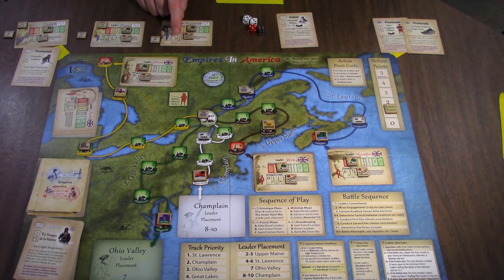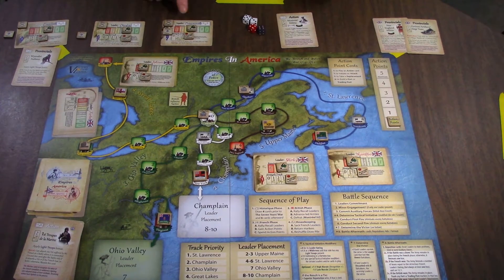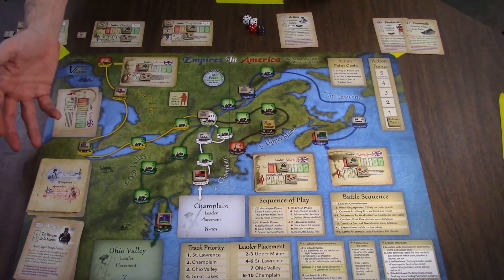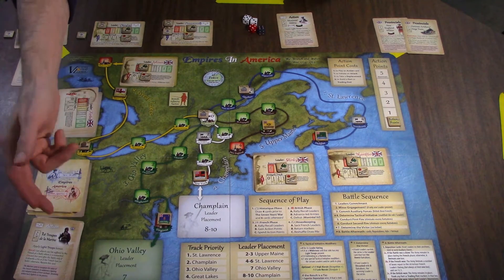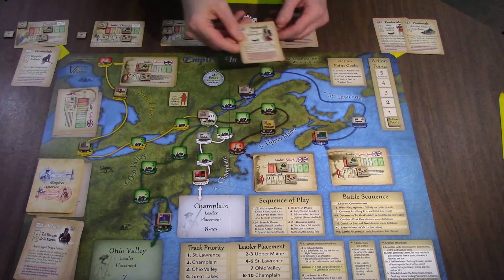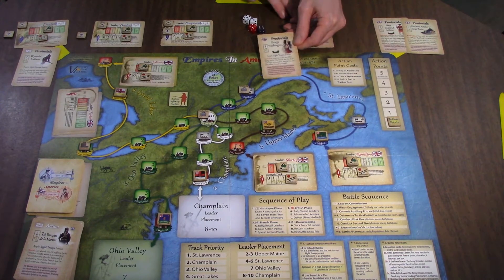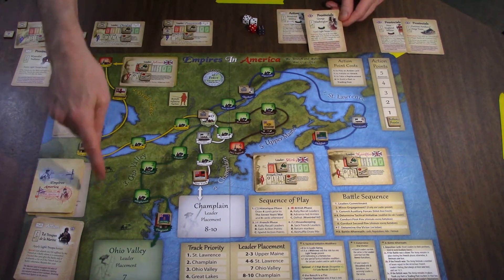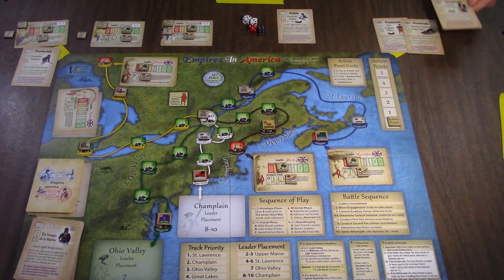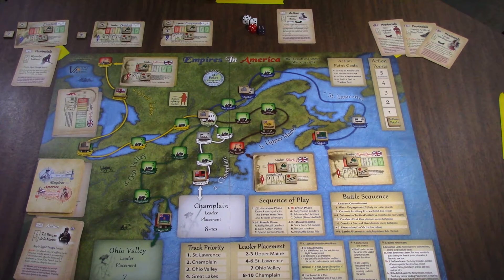Once per turn as an action, Bougainville lets me do what's called a safe draw. So I keep drawing from here until I get a card that's not a British event or a world event. If I get those, they go into the recycle bin. This is great — George Washington comes out on behalf of the British. Thanks Bougainville. So he will fight the next time the British fight in the Ohio Valley. He has a light troops bonus, and he did show up for real early on in the French and Indian War.